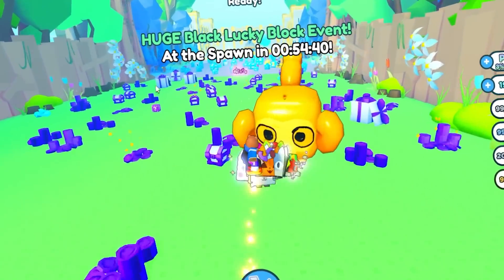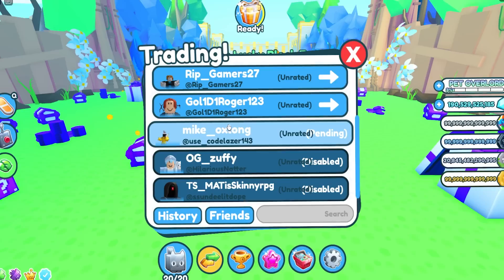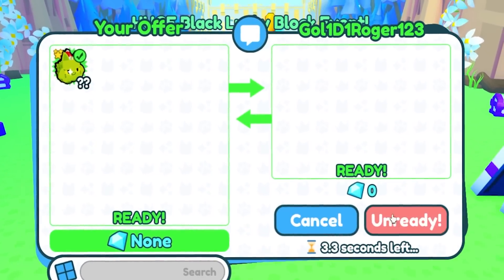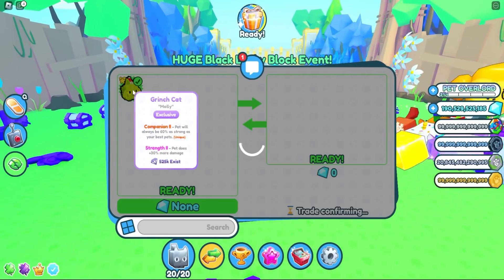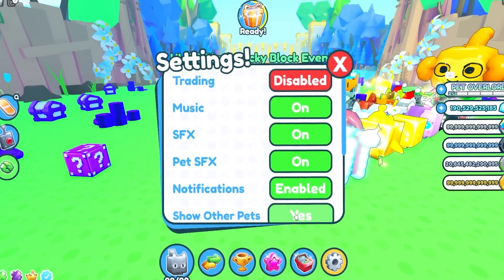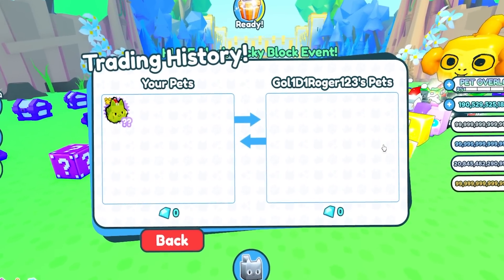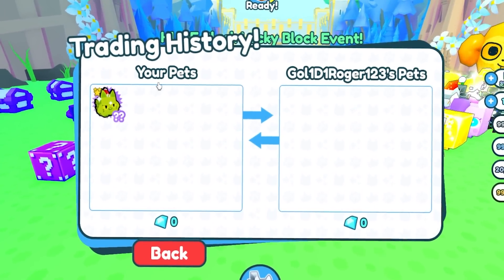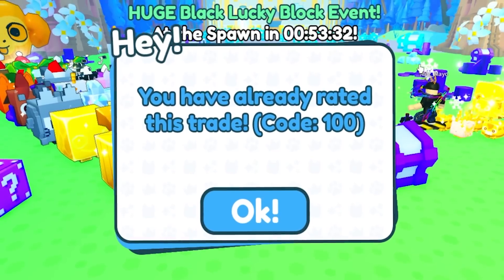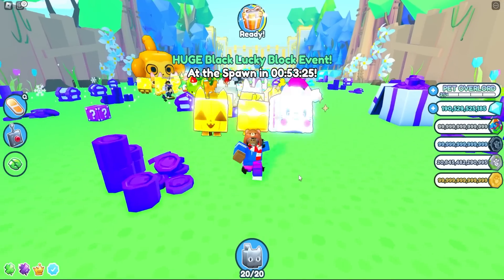I'm actually going to trade with somebody here — I'm going to trade with Mike Oxlong and give them something for free, Gold Roger, and check out the Trade History feature. So I traded them the best pet, Grinch Cat, and you can see pretty much everything you traded for. I can rate them — I give them a good rating. That's actually pretty cool. You can't rate again though once you've already rated.